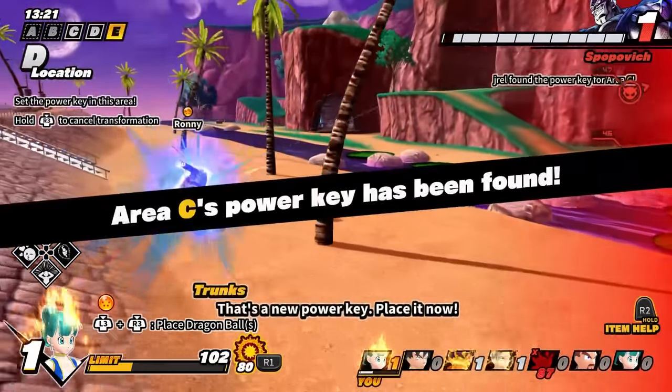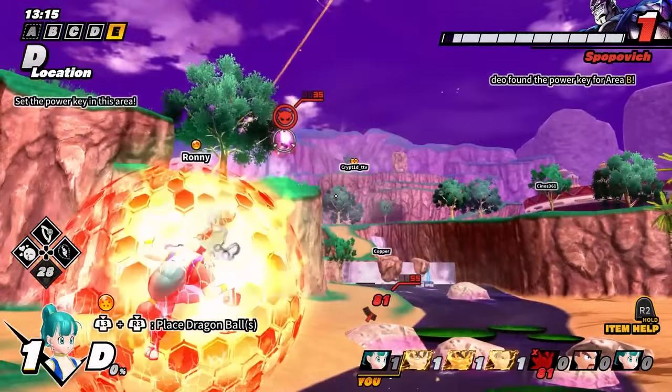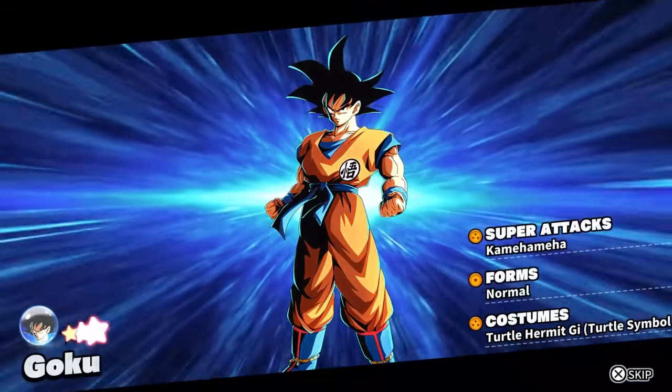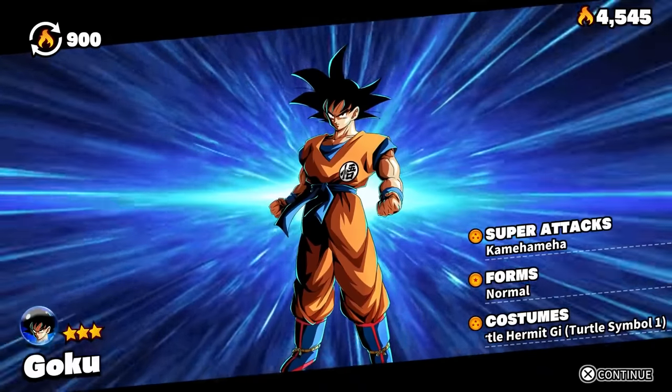Other than their equippable skills, the true ace in the hole for survivors is the Dragon Change — the chargeable ability to transform into superpowered versions of your character based on various Dragon Ball heroes. These come in the form of Transpheres, items you receive from a gacha mechanic using tickets, a questionable system I'll get into deeper later.